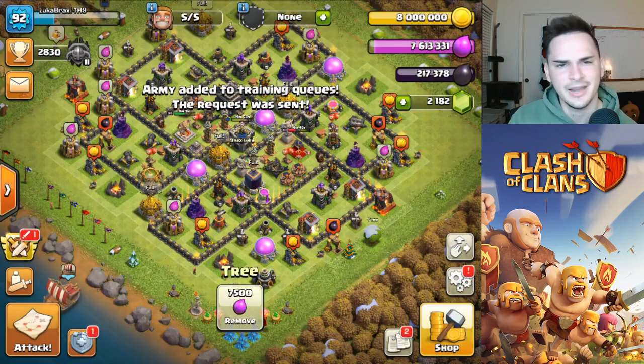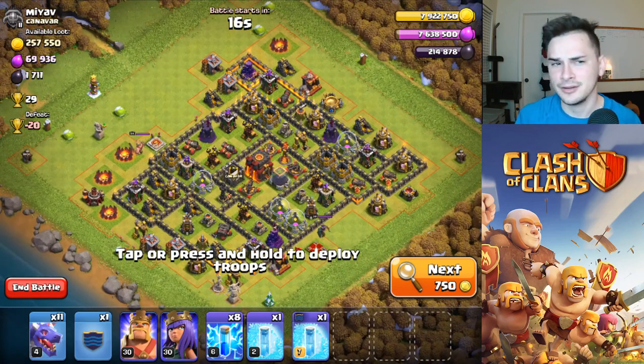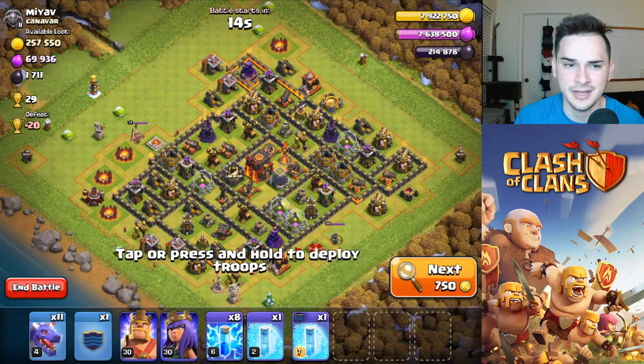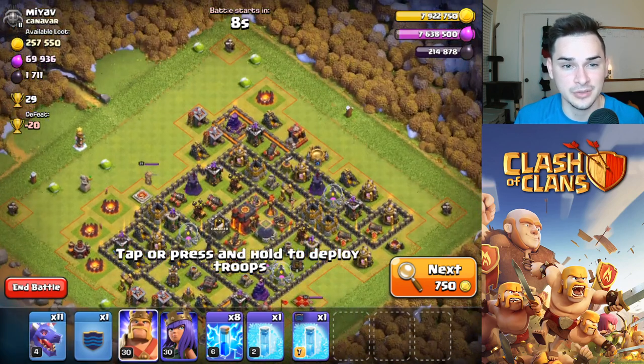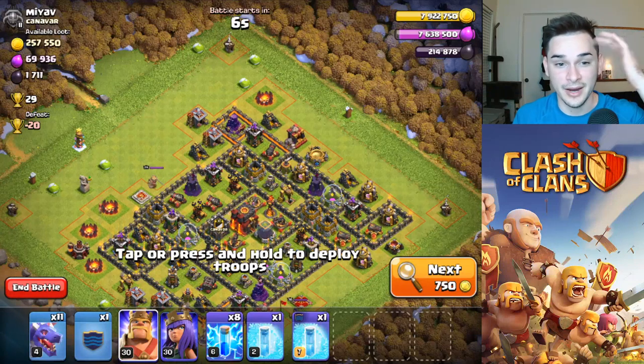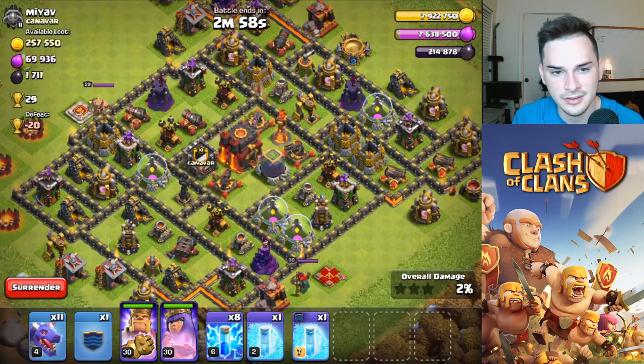I just realized - why am I hitting TH9s for like plus 13 when I three-star, instead of just hitting TH10s? If I two-star a TH10 I could get like plus 20. Big brain - we're going to hit this TH10 here. It's only got one inferno, it is a multi which is unfortunate, but we're going to try to take out this TH10.